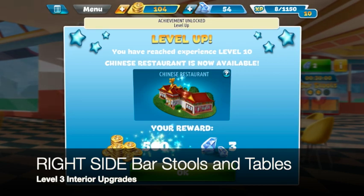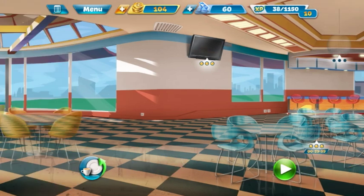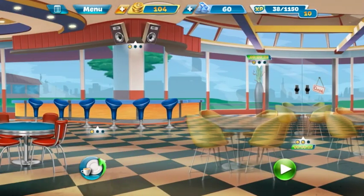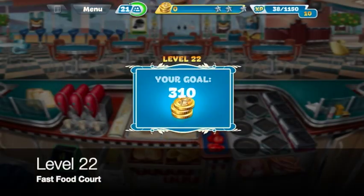Level up — nice! An extra 500 coinage, so maybe that means we can upgrade some more stuff. Avoiding using gems for anything, so now we're low on coins. We're going to go ahead and start level 22.